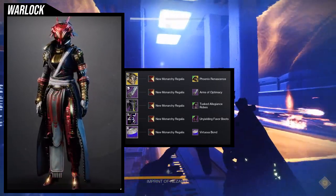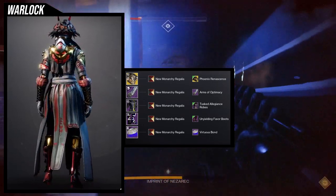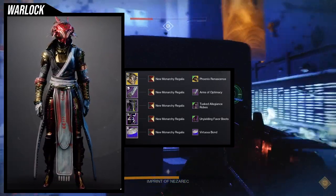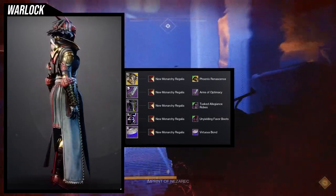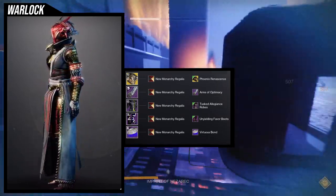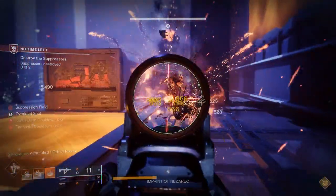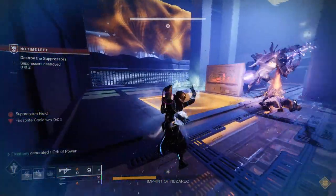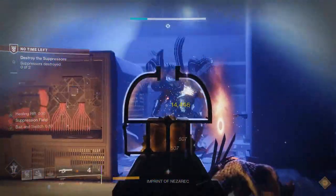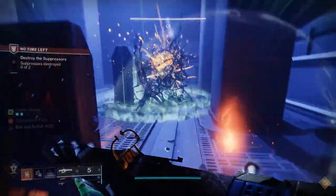I definitely like this set — it's super cool. I wasn't expecting to make another example set for the Phoenix Renaissance, but if you guys don't know, I already reviewed this exotic in the new ornament video. In that one I also like the example set, but I don't know why this one came out even better. So Warlocks, let me know what you guys think. I definitely think the fourth and third sets are super cool — not saying the other two are bad, I like them as well, but the third and fourth are just way, way better.